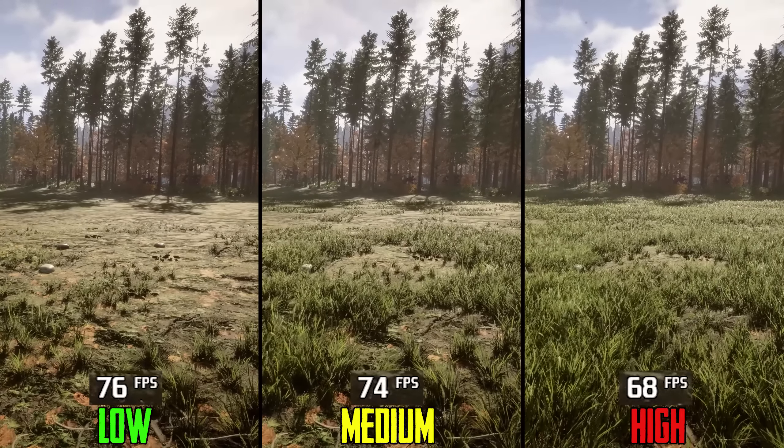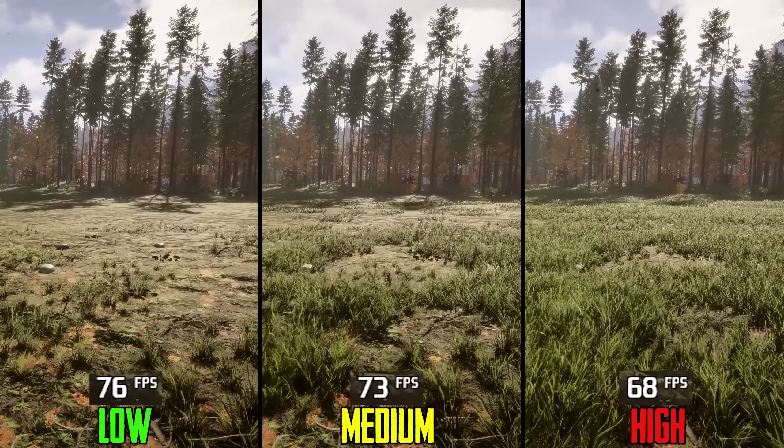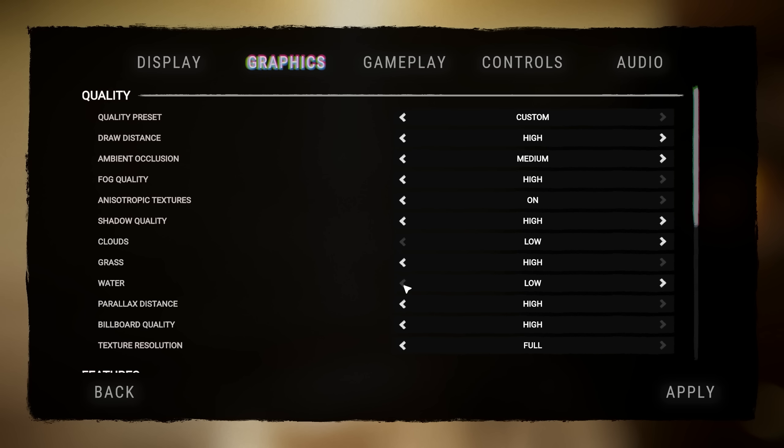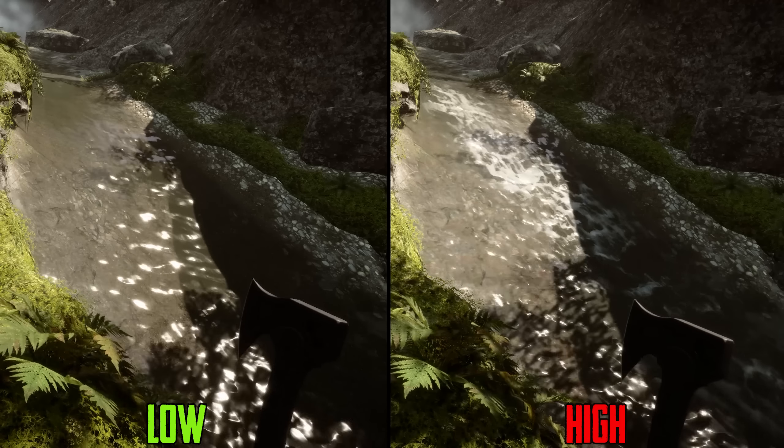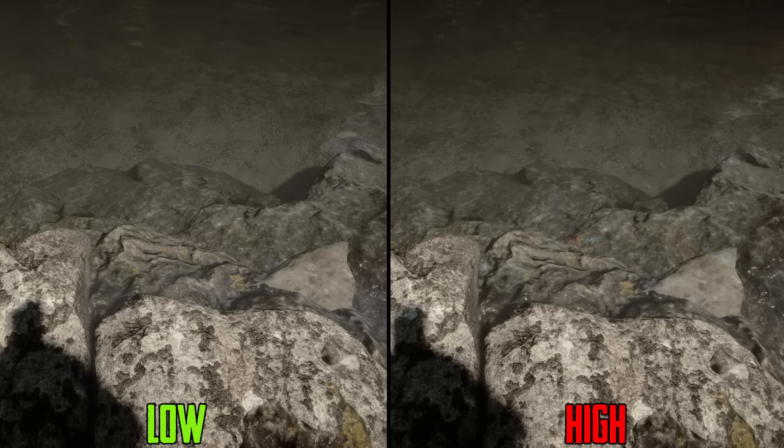Next we have grass settings. This one is straightforward — it changes the density of ground foliage. Performance-wise, going from low to medium costs 1%, to medium costs 2%, and to high 8%. I recommend medium, and if you have enough performance to spare, go for the high option.